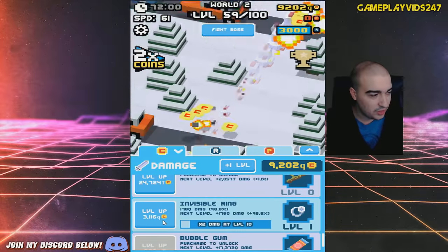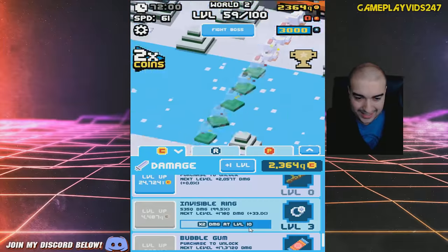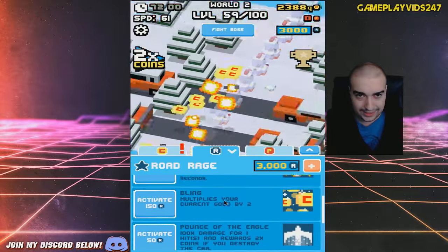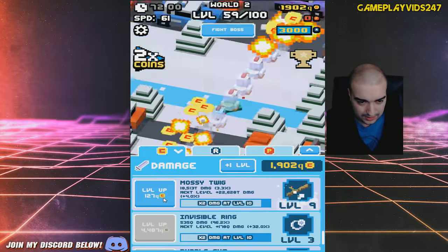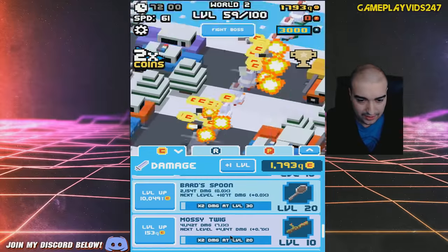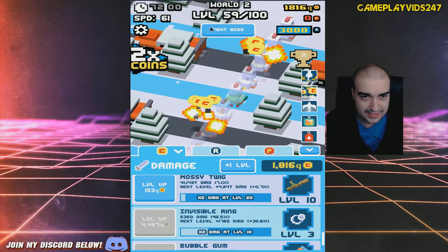Now my chicken has gone into supersonic speed, everyone. Just going to max out Invisible Ring as much as I can. Can we do anything else here? Hop Storm, Bling. Interesting — the game wants me to keep on upgrading my items as well. I'll upgrade Mossy Twig to at least 10 just so we can have it. Invisible Ring's still dealing the biggest damage here.